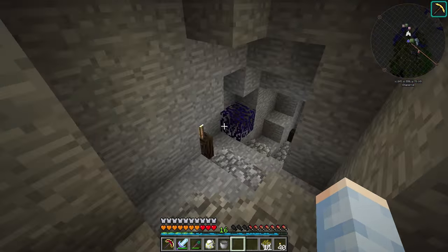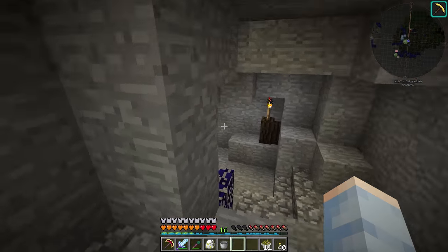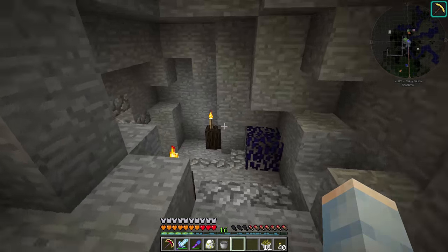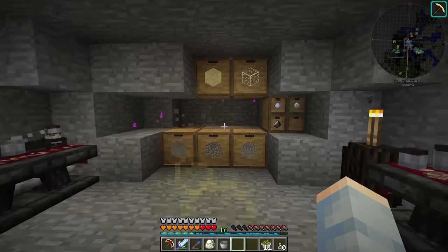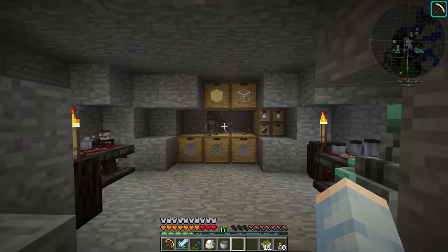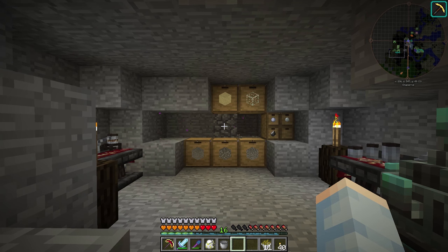Sorry we maybe didn't do too much this episode — I did not think the Cobbleworks was going to take this long. I thought it'd be pretty simple but it was not. I think it did turn out pretty cool in the end though — it works well, although it is sort of slow. Once all the drawers fill up it'll be a lot more useful, since it'll just have to replace a few blocks instead of 5 barrels worth. Anyway, thank you guys so much for watching. If you made it this far you're a champion. I will see you all next time. Goodbye!